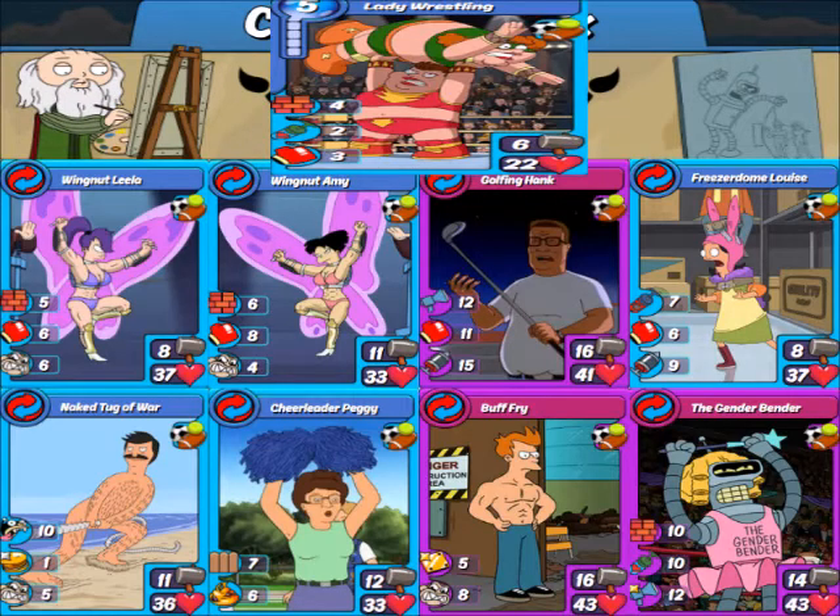And finally, we've got Lady Wrestling, which has a bunch of the all-stars for the athletic event — like that Wingnut Lila, the Golfing Hank, the Buff Fry, the Cheerleader Peggy, the Gender Bender, and who can forget the Naked Tug-O-War. It's got so many good combos, but it does have a fairly low health, so it is what it is.